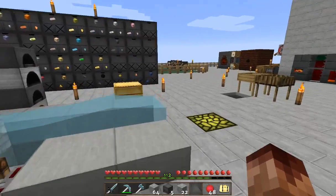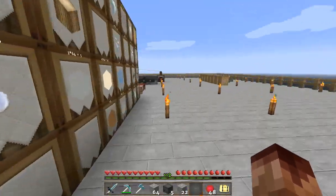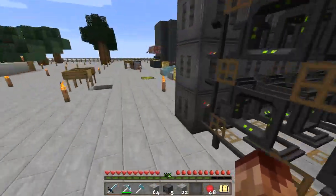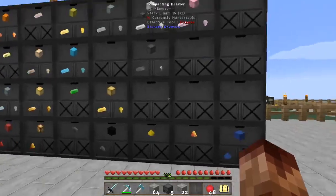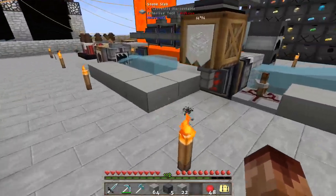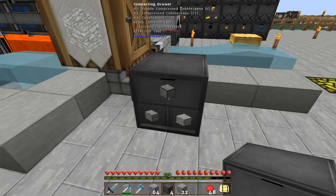I was getting these ideas from these compact doors when I saw this. I had thrown in a stack of these — double compressed cobble in here. And then I was like, wait, hold on. So why should I have to make a bunch of these guys? Well, I can just throw this guy down and he'll do it for me.